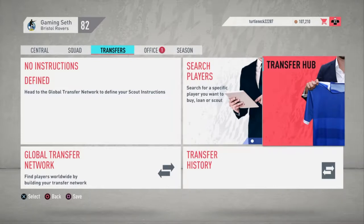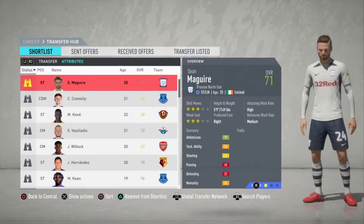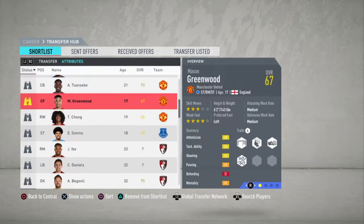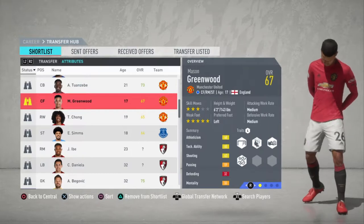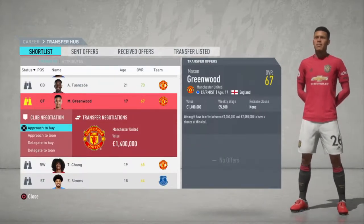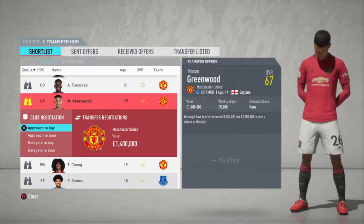Today we're going to be taking a look at how to sign talented young players on the cheap. The first thing to remember when doing this is find young players that have short contracts left. In my case, beginning of the season, we're looking at 11 months left on their contract. That gives us a little wiggle room to negotiate, and the clubs will be a lot more willing to sell you a player at a cut-rate price.